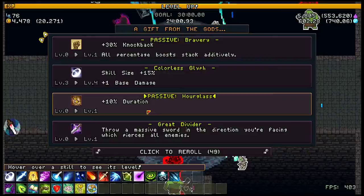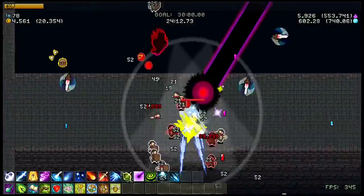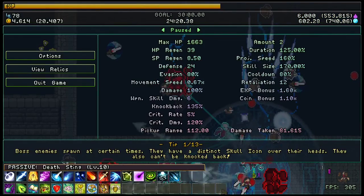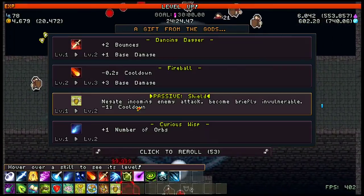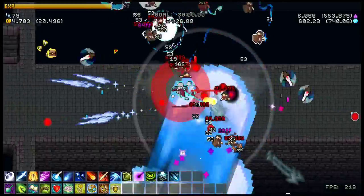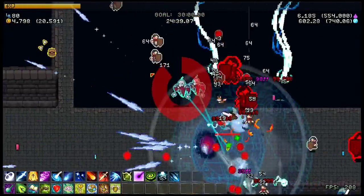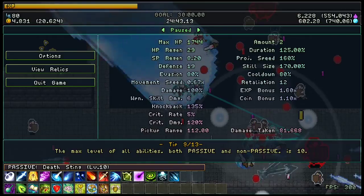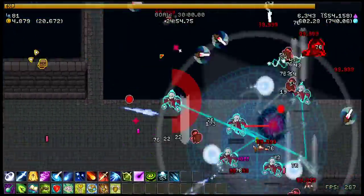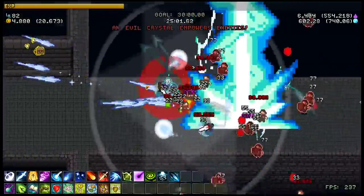Moving on to weapon skills and passives. For things that are 100% required, you want to make sure you get Miniaturize, SP Regen, and Death Sting maxed. Miniaturize and Death Sting are the core two — everything else is more optional. Once you get those both to max level, you're very consistently going to be one-shotting enemies. The point of Death Sting is that it can kill enemies in one shot, kind of like the cultist special.